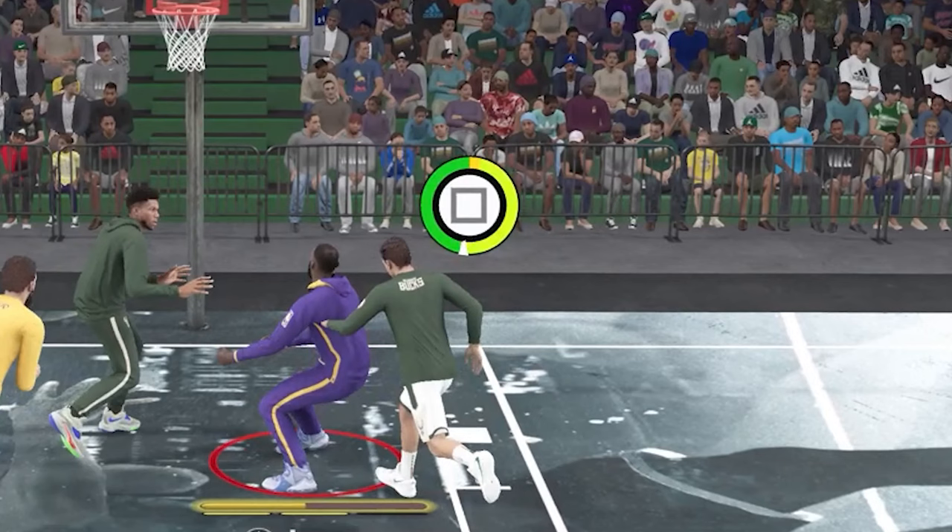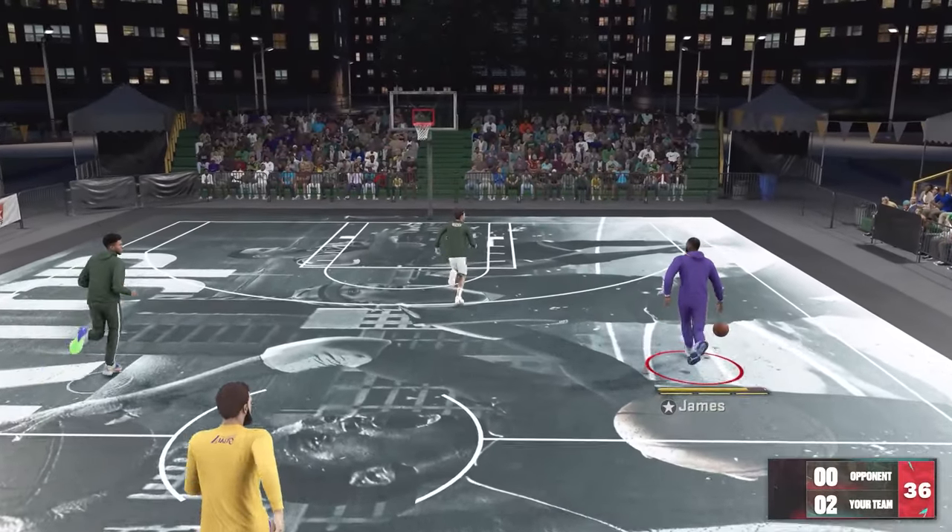If I'm wrong, please let me know in the comments. There's this little white arrow — if you press square on the white arrow it's gonna turn green, and then your finishing badges and driving dunk will determine how much of a window you have to press the button. As you see, Giannis is coming up the court.